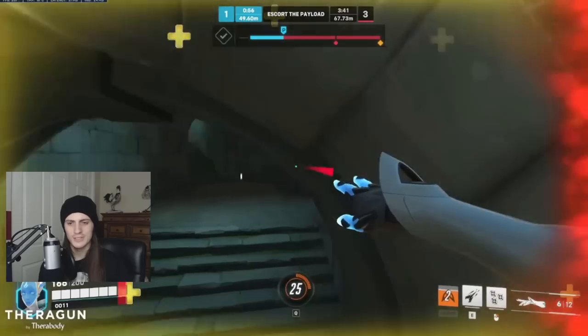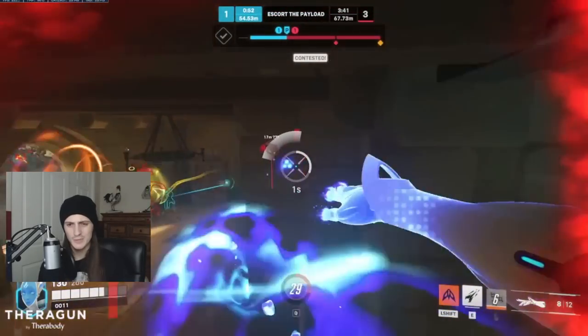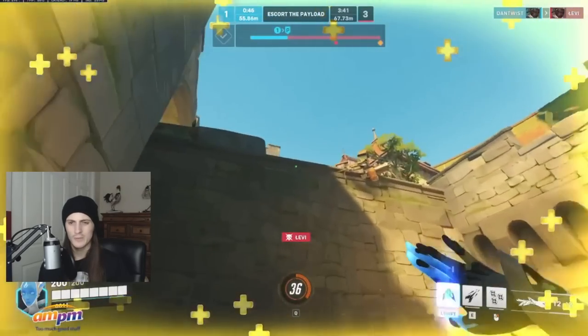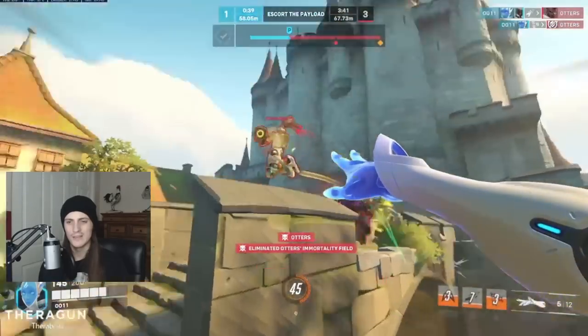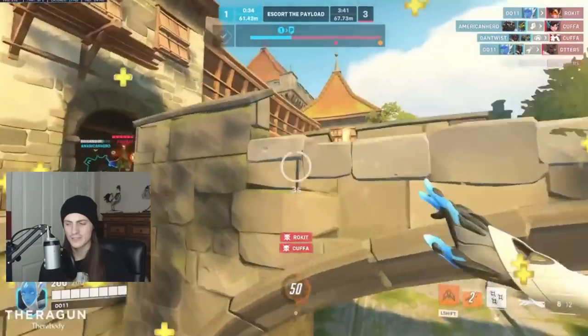Whether you get them with sticky grenades, knock them down with primary fire, or somebody else on your team knocks them low, you're always looking to dive onto them with your flight ability and finish them off with a focusing beam. You want to hold those cooldowns for that, or at least have them available when you're expecting to use them, and be at the right distance to get that effectively.